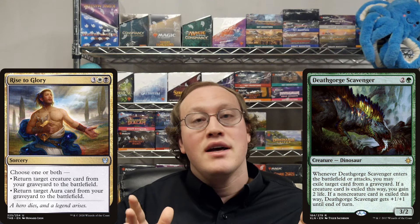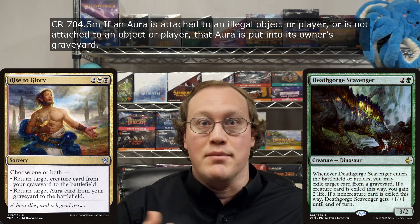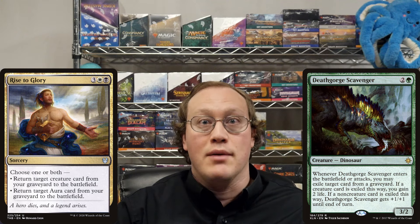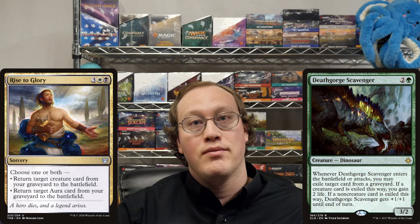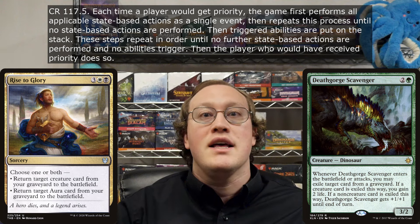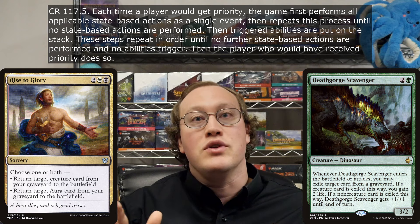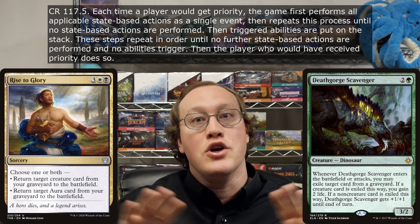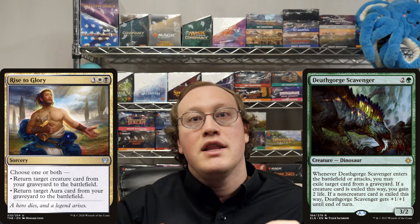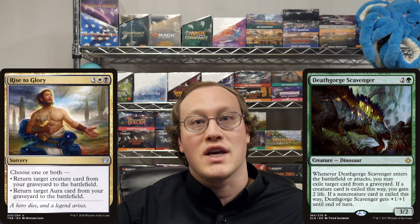And speaking of state-based actions, the thing that puts auras that are not enchanting anything into their owner's graveyard is also a state-based action, one that will become relevant after the game performs state-based actions for the first time since the Grizzly Bears will be put into Nick's graveyard. The way that works is the game performs state-based actions and repeats that check afterwards, performing state-based actions again if necessary. The game will do this until it goes through a check with no state-based actions to perform, and only then will triggered abilities be put onto the stack. Therefore, the Meyer's Grasp would go to Amy's graveyard before she has to choose a target for Deathgorge Scavenger's ability.